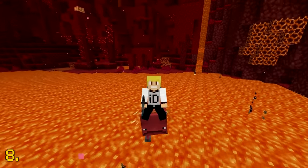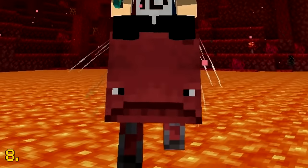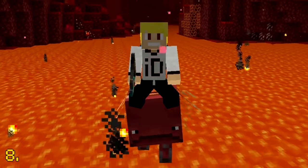The bobbing animation that the strider makes while walking was initially created by accident. However, the developers thought it was, quote, quirky and fun, so it was added as a feature.